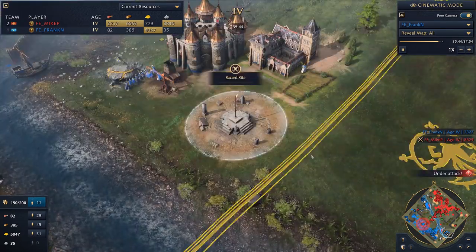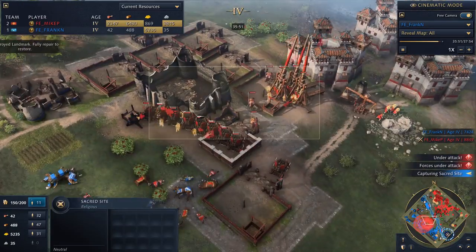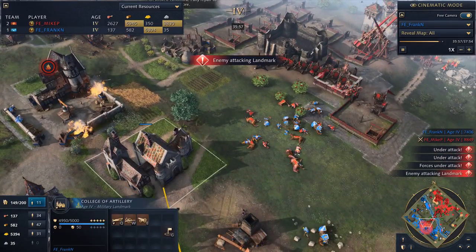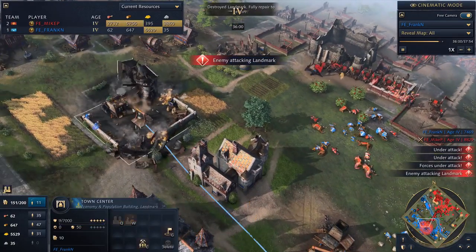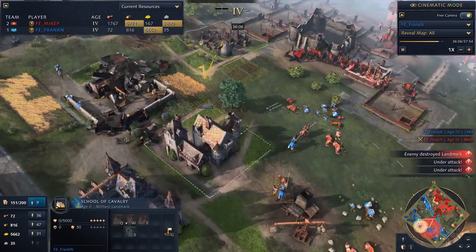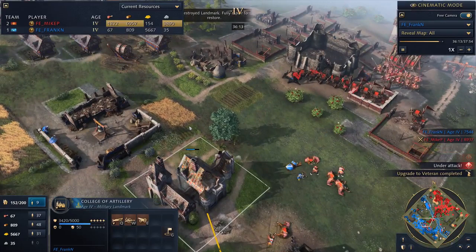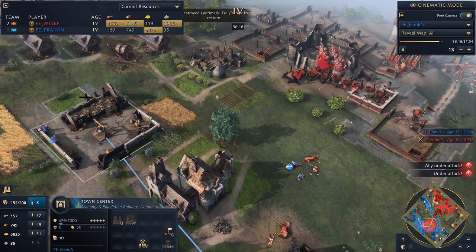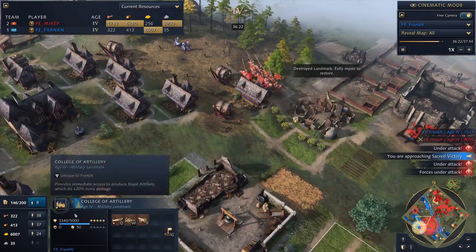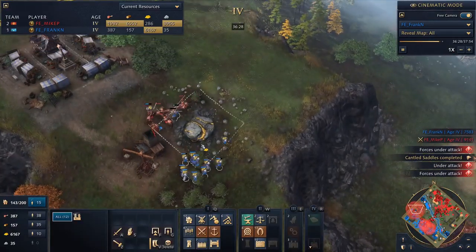I wonder if Frank's mistake was never putting pressure on Mike to respond to that sacred site. Now Mike's really made great progress into Frank's base and he's starting to lose his landmarks. This could actually just be a landmark victory. He's losing his town center. His College of Artillery is here — he never repaired that School of Cavalry from the beginning of the game because it costs a lot of wood to repair. The landmarks do cost wood to repair, so if you want to repair them all, it's going to cost you a lot. Frank doesn't have a lot — he's been pretty short on wood and making siege is very wood intensive.